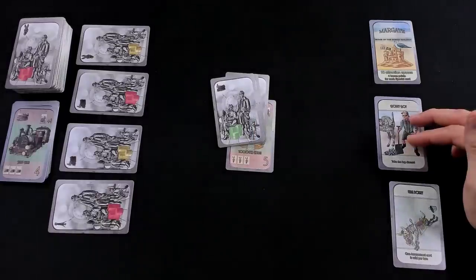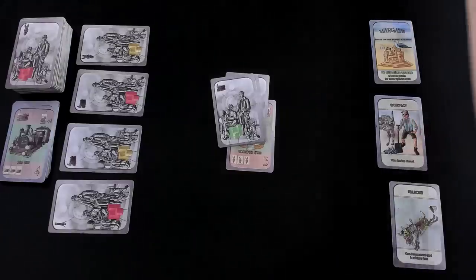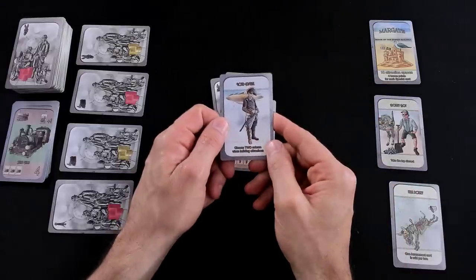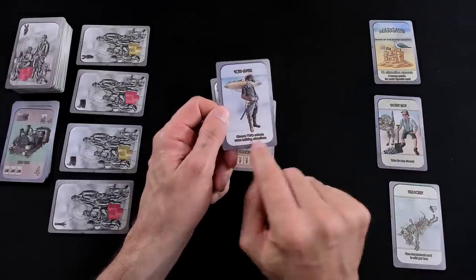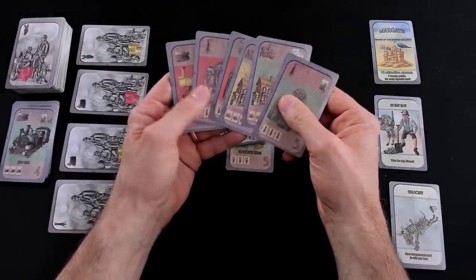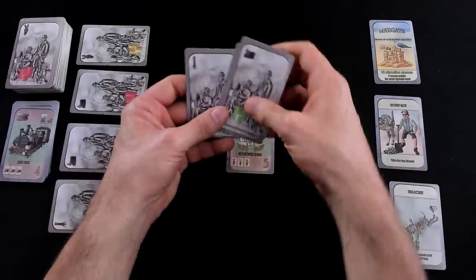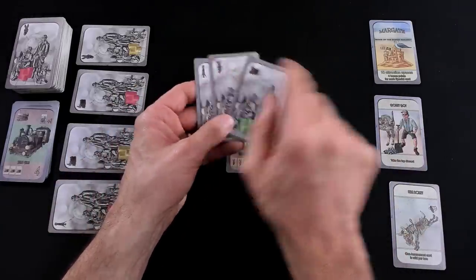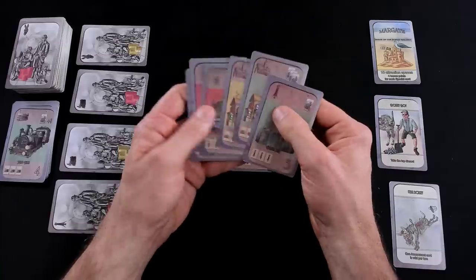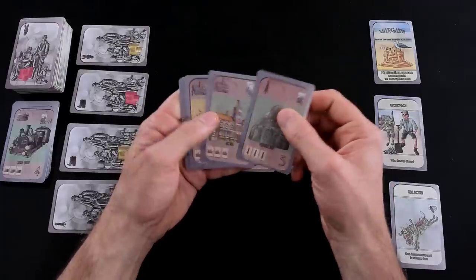Those cards all get flipped over and added to my hand, because they represent revenue I got out of these people, which means I can use these cards to build other stuff. So do I want to, this turn, just add three more cards — plus one using Donkey Boy — to my hand? I can see what types of cards these are coming: another amusement, a transport, and a monument, which might help me pretty quickly. So do I withdraw or do I build some more?